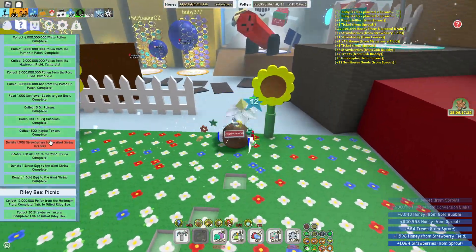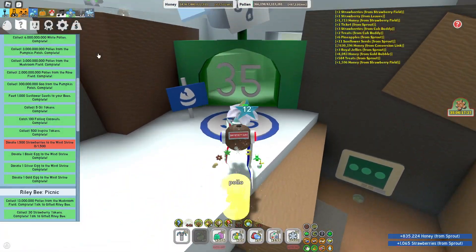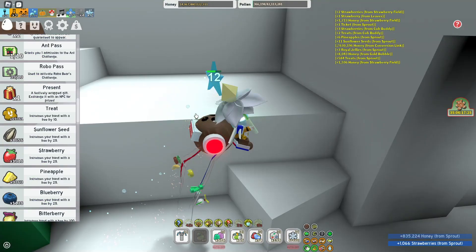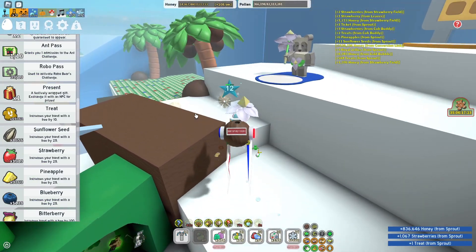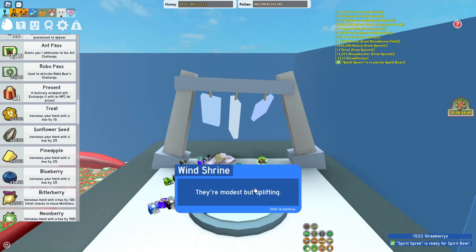Our final thing we need to do is donate 1,500 strawberries to the Wind Shrine. Should be a pretty easy task. I've got 1,500 strawberries - 1,523 to be exact - it's time to donate these to the Wind Shrine. Let's donate it.